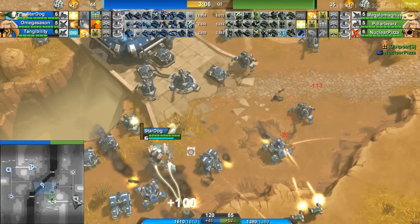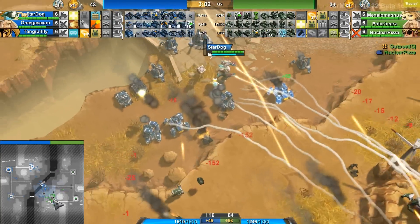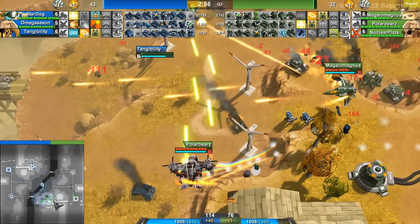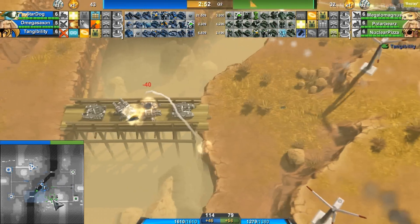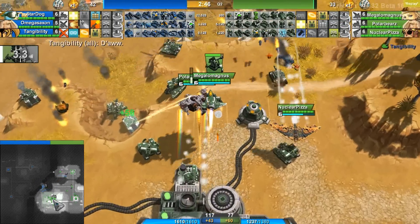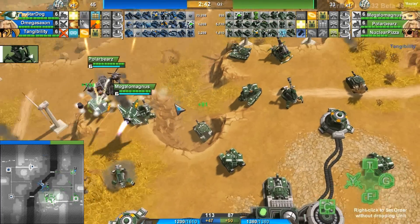At this point, Tangibility, Stardog, and Omega Saxon are just really progressing beautifully over here toward Green team. Tangibility very low on life but does cloak away. He does get killed by that neutral T99, but it does deny that experience from Green team getting the kill anyway. Green team is still really on the ropes, but the thing is they do have Berthas out on the field now, and unfortunately for Blue team, they do not have any Berthas in their loadout.